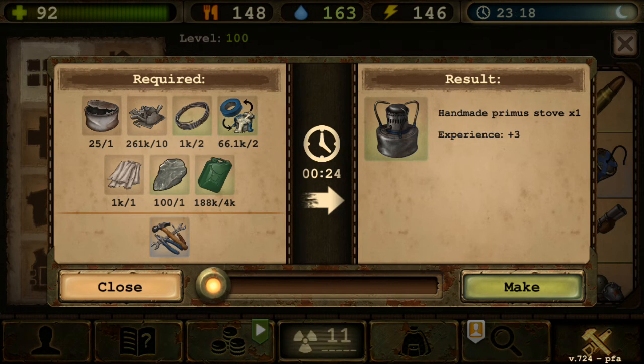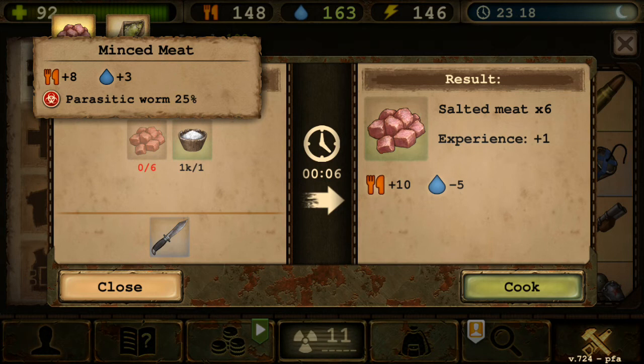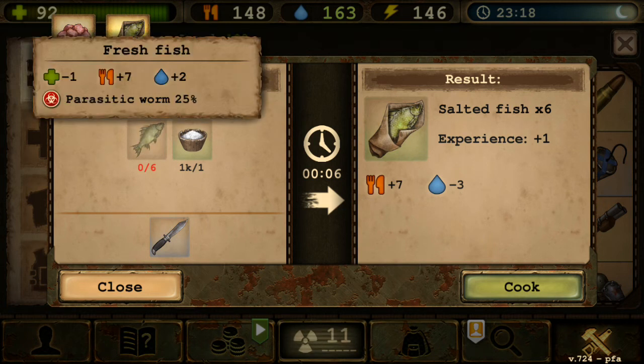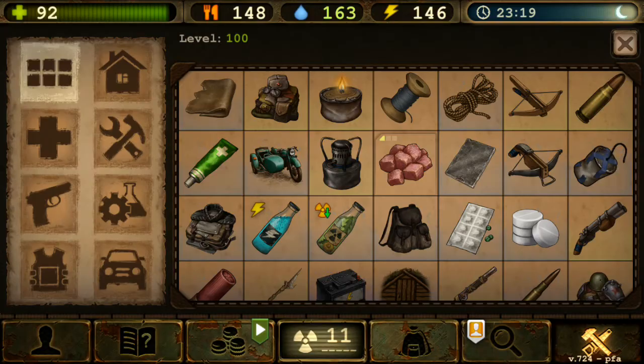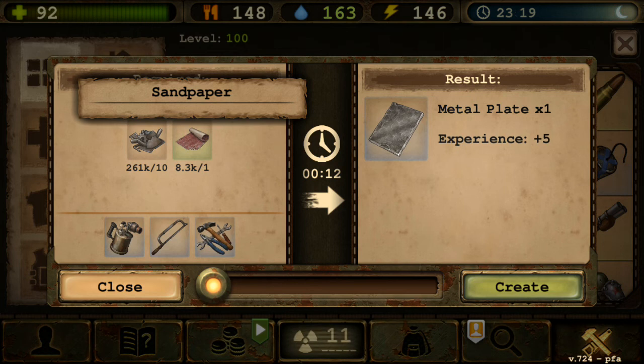Salted Meat and Salted Fish — two tabs. Salted meat requires minced meat and one salt and now gives six pieces — a buff from before. Salted Fish: six fresh fish plus one salt gives six, so you need less salt nowadays. Metal Plate is new — requires sandpaper, one of the four new items I mentioned. You'll need sandpaper and scraps to craft metal plates, which are used in many new recipes.